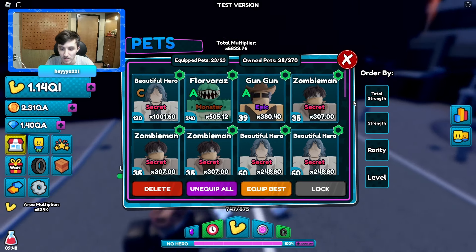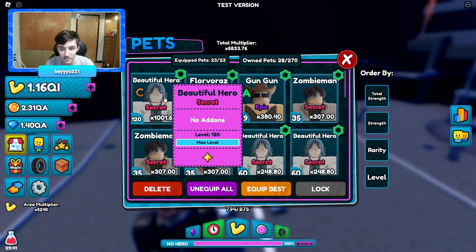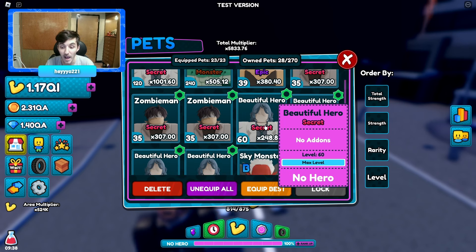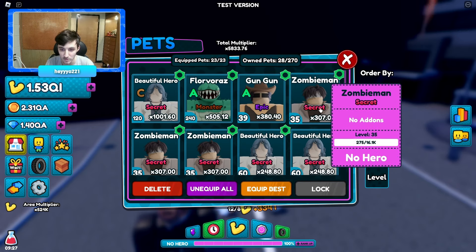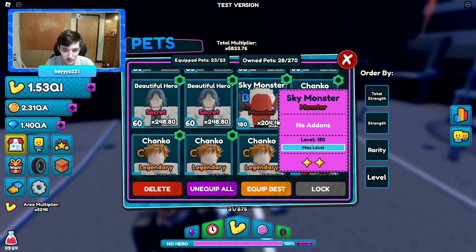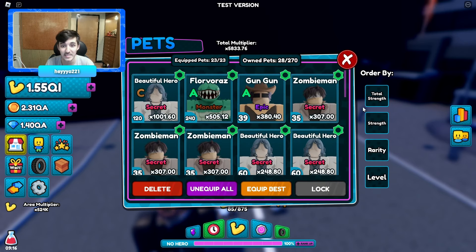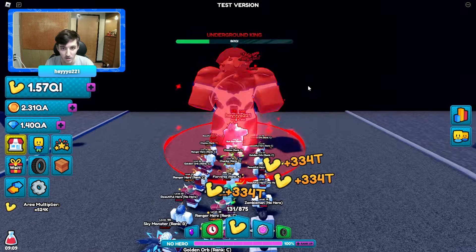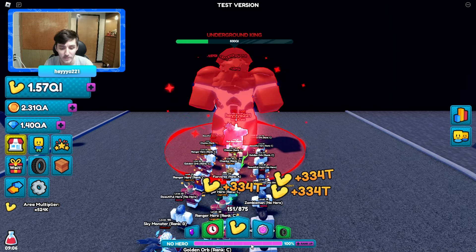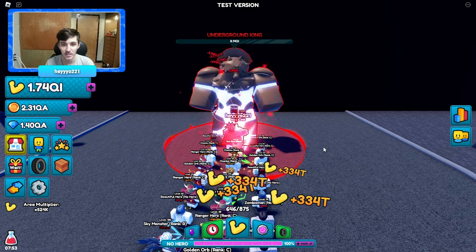Making a guy rank C or leveling them up first does increase their base max level and also means they have more damage per level up. We have a couple secrets from the last area, a B monster, a bunch of C's, some other guys — not too bad. We definitely need to make a bunch of B-pluses since they have a higher XP cap. We have the super punch which does a lot more damage.